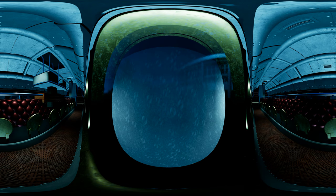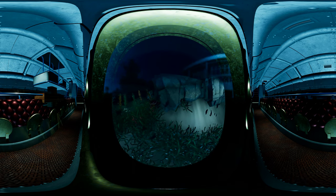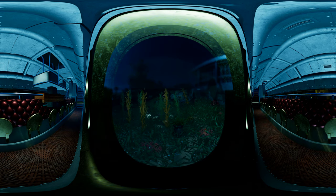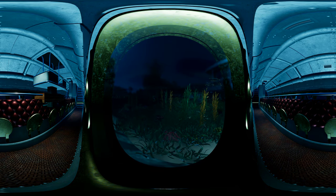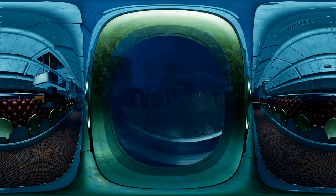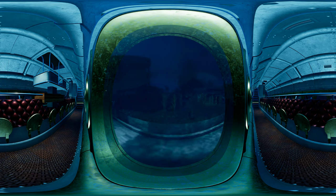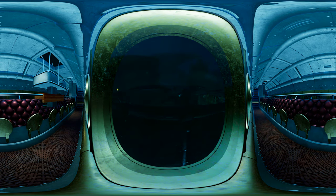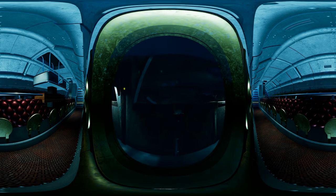Ladies and gentlemen, in just a few moments we will be docking at Volcania, our home port. It has been a pleasure having you aboard the Nautilus on this memorable voyage that has taken us 20,000 leagues under the sea. Captain to bridge — speed ahead and proceed to number four berth. Stand by to dock. All ahead one-third. Stand by the mooring line. Thank you for sailing with us. When the cabin lights come on, please stand by to disembark. Gather your belongings, take small children by the hand, and watch your step.